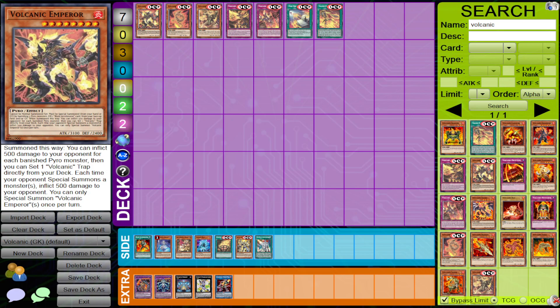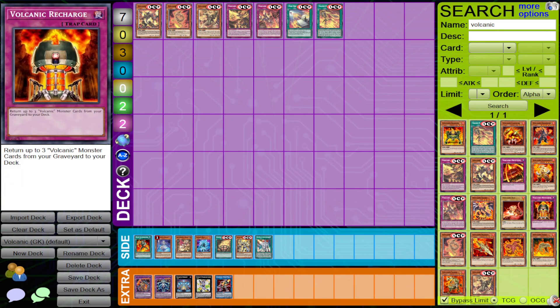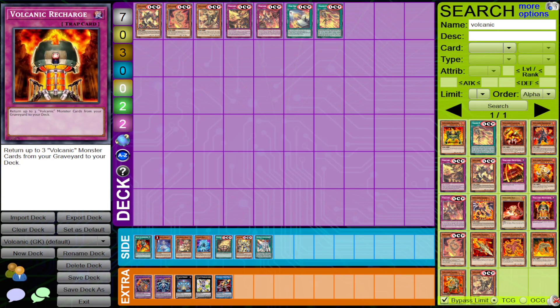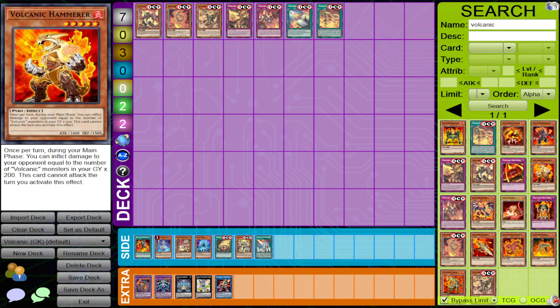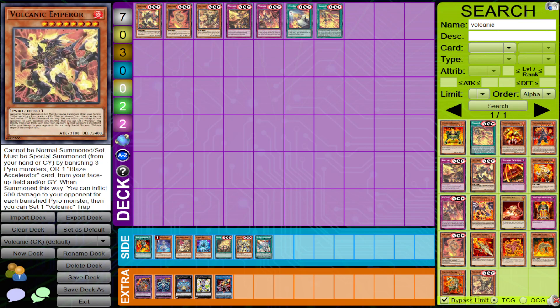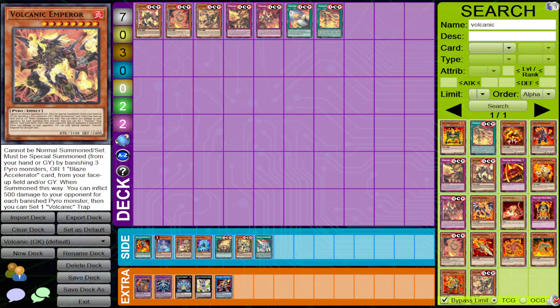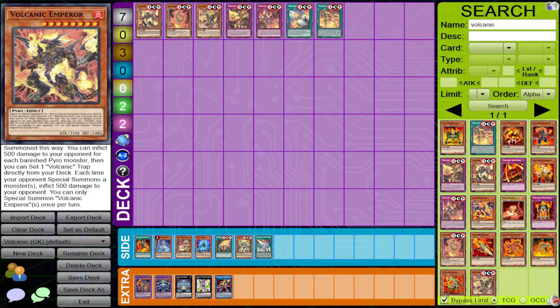Back then the only real Volcanic trap was Recharge, which wasn't a true Volcanic card and wasn't very efficient. Konami is going to address that with the new set as well. Once we get the new true traps we can talk about more relevancy for Emperor's effect, but so far this is a really good card for the archetype.